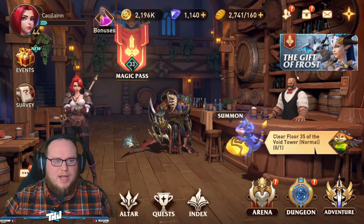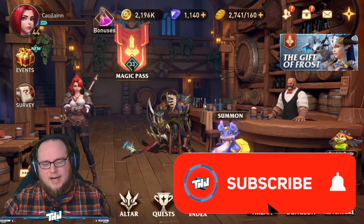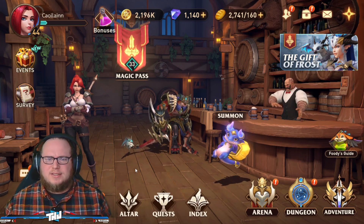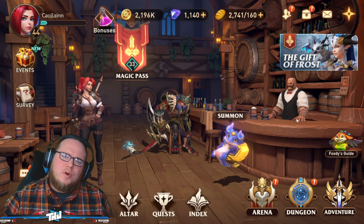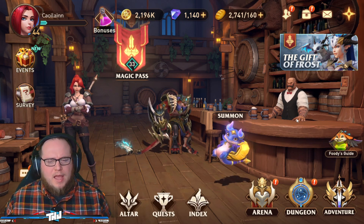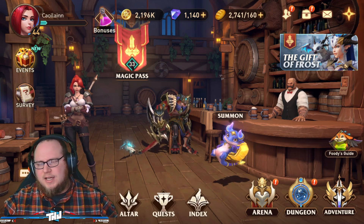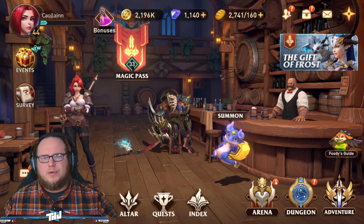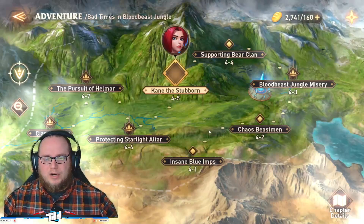I want to do a quick recap of where this account is at before we talk about what I've done so far - what stats we have on the characters, how I was able to complete some content, and what the next steps are. We're on episode three, so I'll keep it concise. If anything doesn't make sense, leave comments below and we can answer questions or do another zero to hero series. Let's first talk about where Kaylin is at in the game.